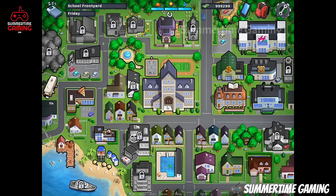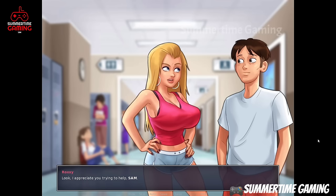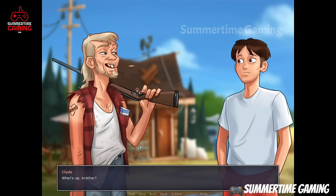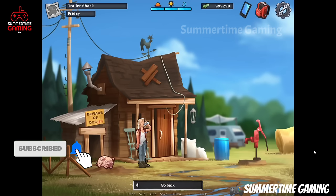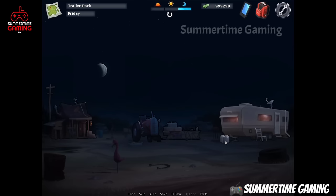In the morning we go back to school and speak with Roxy. After speaking with her, we go back to the trailer park, to the trailer shack, and talk with Clyde to make him agree on selling the meth. We click on it and he says we have to go tonight, so we wait till evening.